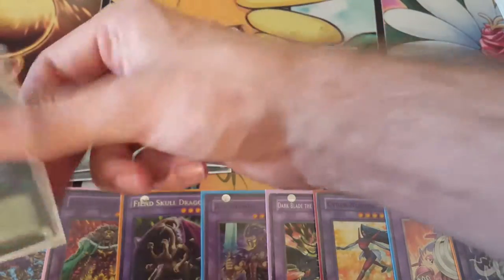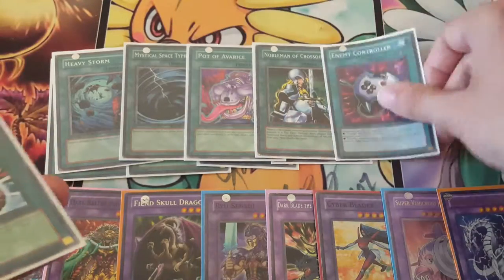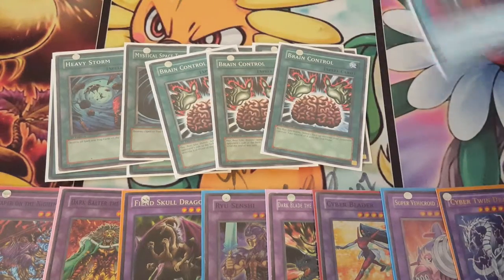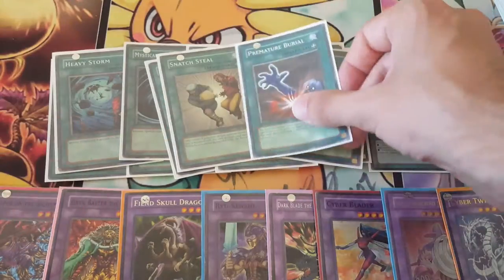For the Staples, we have Heavy Storm, MST, Avarice, Knoc, and Econ — Econ isn't a Staple, but you know. And we of course have triple Brain Control, which is what makes this format so legendary. We have one Snatch Steal and one Prima.